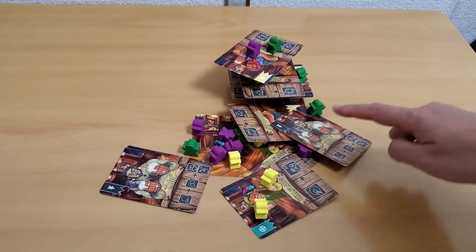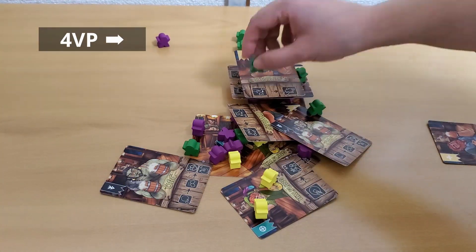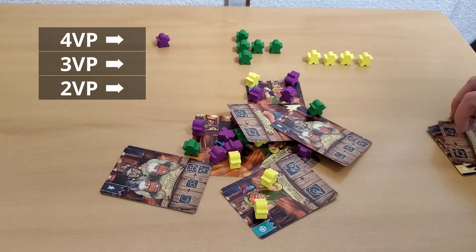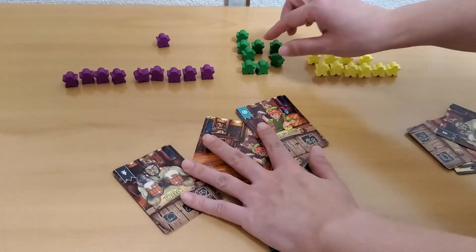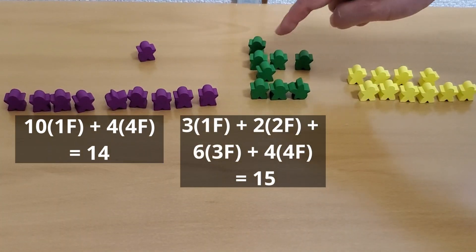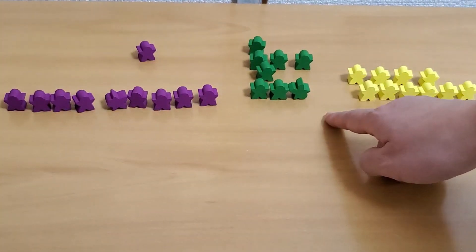Once all players have played all their cards, the game ends. Each player counts up and scores the meeples that are inside the tavern. Patrons score depending on the floor they are on — first floor patrons score one point each, second floor patrons score two points each, third floor patrons score three points each, and so on. The player with the highest score is the winner.